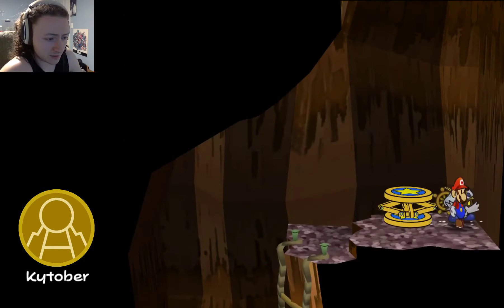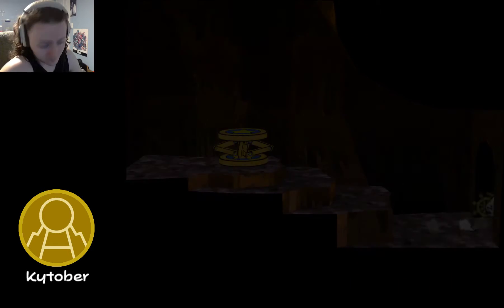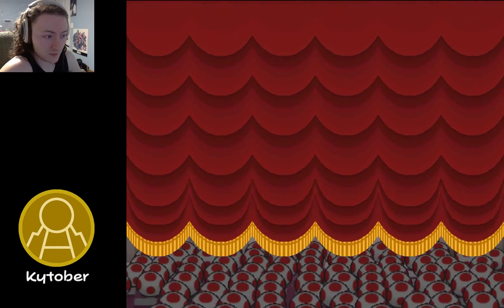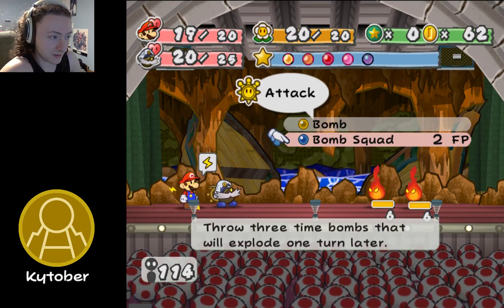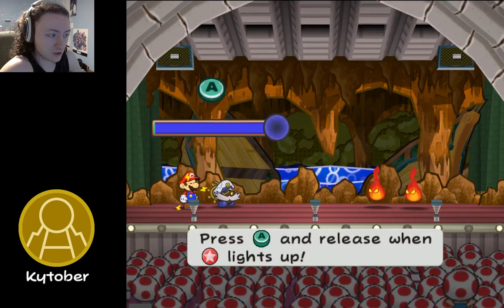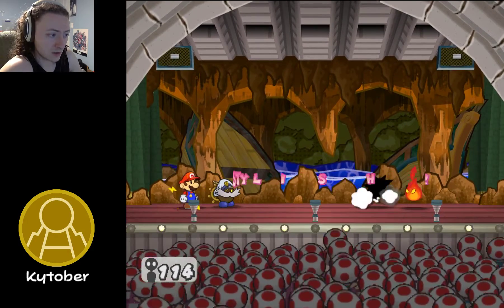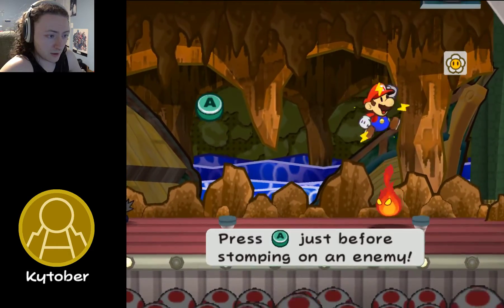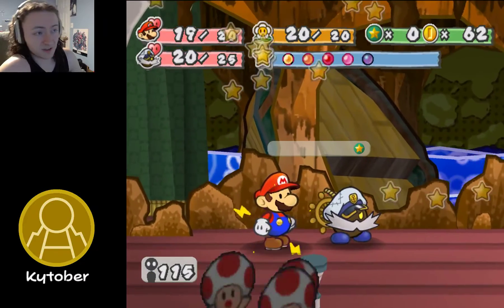We're going to show you how Bobbery works, because we actually never did combat with him since we got him — we've had Bump Attack on. Let's show you how Bobbery works. We already saw these guys in the Pit of 100 Trials, so we don't need to worry about that. Bomb Squad is not affected by most of our stuff. The Cool-Off Badge actually does one extra damage, so we're able to take those guys out in one hit.